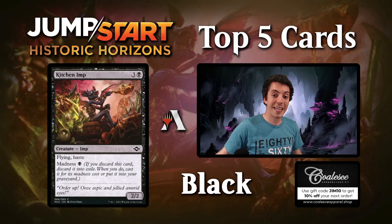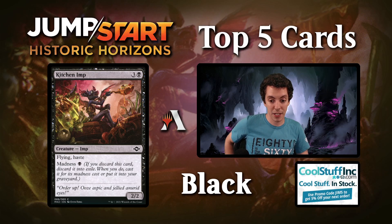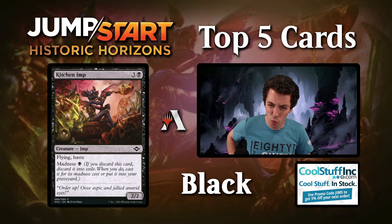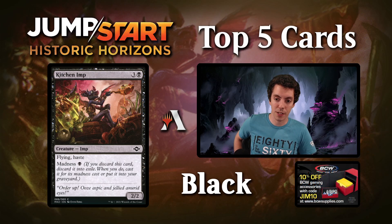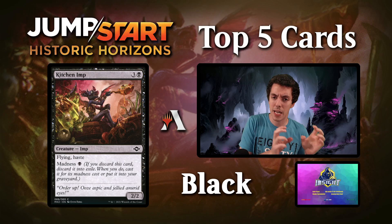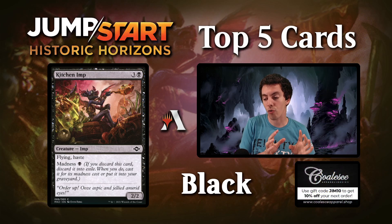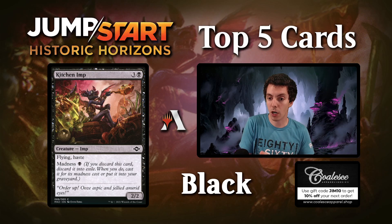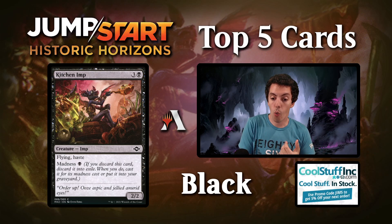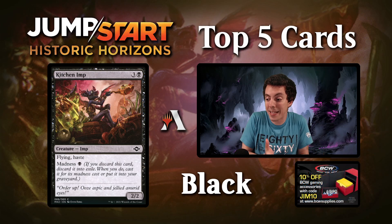Number four is going to be Kitchen Imp. This card might just look like chump fodder, but I am a big buyer on these Madness cards and the Madness enablers in this set. Madness is a really, really powerful mechanic, and you've only really seen it legal in Historic. It's been in Standard multiple times, but there's never really been the right mix of enablers and payoffs at the same time. There are a lot of really good ones in this Modern Horizons 2 set that probably aren't good enough for Modern, but they are really, really good. This card is seeing play in Legacy in the Jund Crazy Madness Lion's Eye Diamond Vengevine deck. One black for a 2/2 Flying Haste is great, and if you're playing it as the Madness cost, it basically draws a card as well.